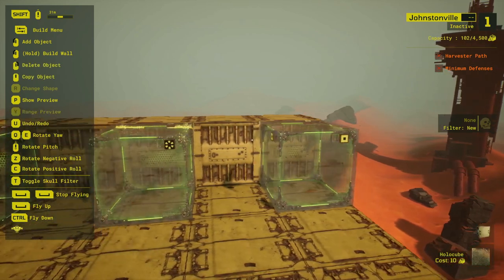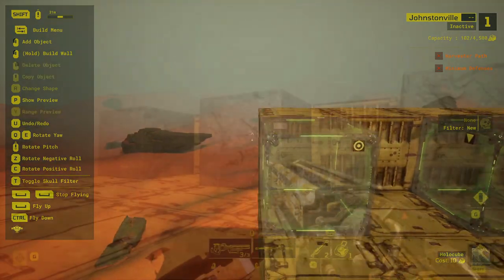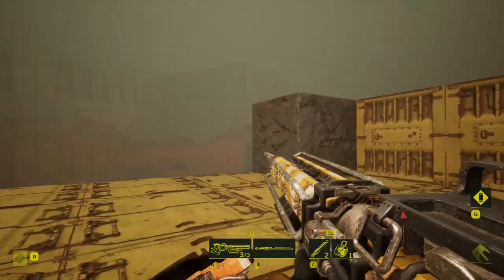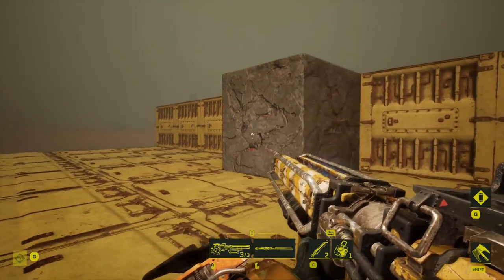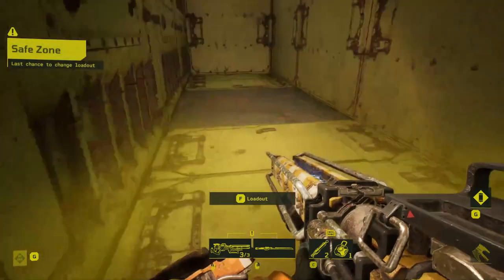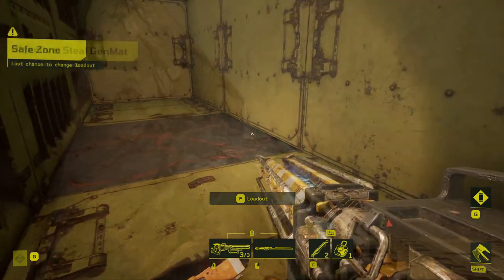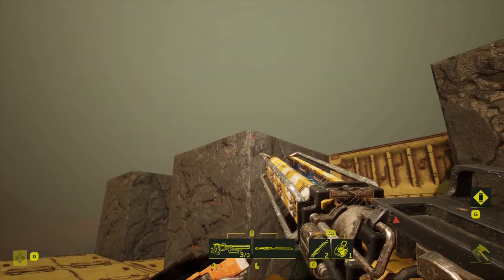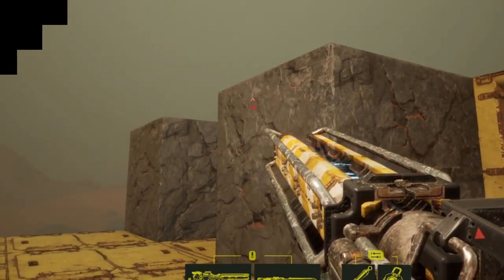Holocubes are a very simple trap used to hide other traps or guards until you get within a certain radius of the holocube itself, at which point the cube will disappear, allowing any hidden traps or guards to trigger and aggro onto you. Prior to triggering, these cubes take the form of bedrock cubes, similar to second wave corrosive cubes. It's also worth noting that if you try and grapple onto a holocube without a valid target behind it, you will get a red identifier, enabling you to check holocubes at a distance.